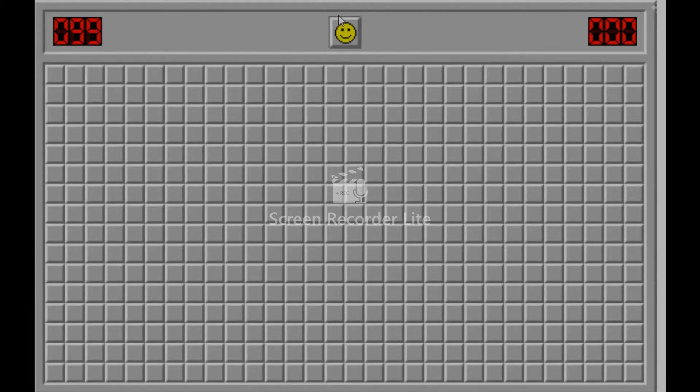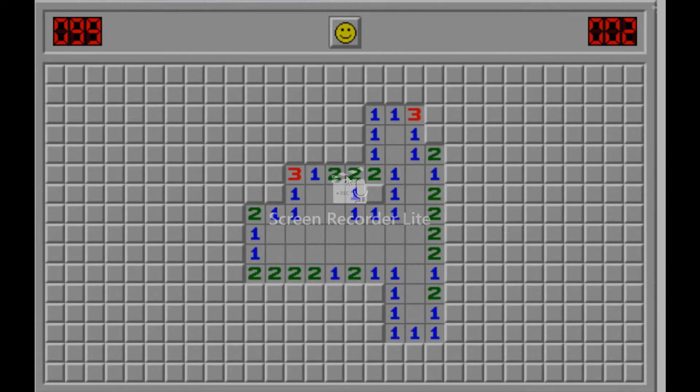I think the strategy for Minesweeper is you start around the middle. There you go. I've played through the tutorial. The way this game works is that you look at a square and it'll tell you how many mines are adjacent to it. So since there's one mine adjacent to this square and no mines adjacent to these squares, I'm guessing that there's a mine here. And that's how the game is played.